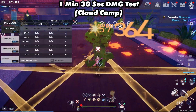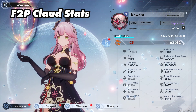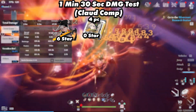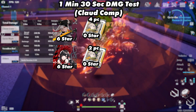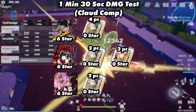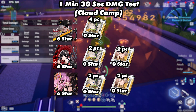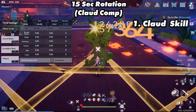The next team consisted of Claudia, Annabella, and Lan. Stats: a little over 7,000 crit and 18,000 flame attack. Claudia used a zero-star 4-piece Shiro; Annabella used a zero-star 2-piece Shiro and zero-star 2-piece Samir; and Lan used a zero-star 2-piece Shiro and zero-star 2-piece Samir. In a minute and 30 seconds, they were able to reach 55 million. And here is the 15-second rotation.